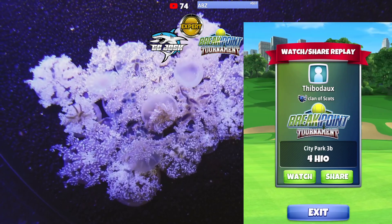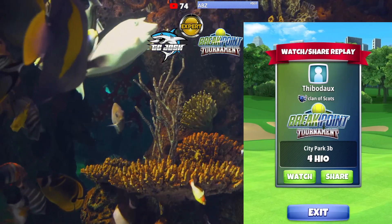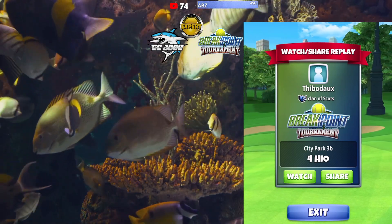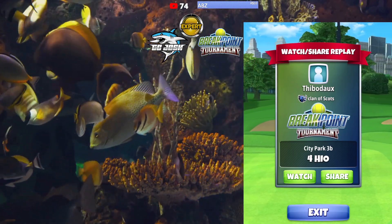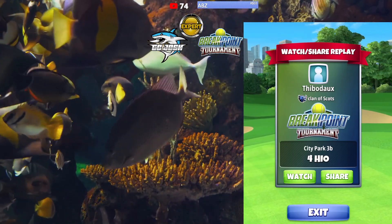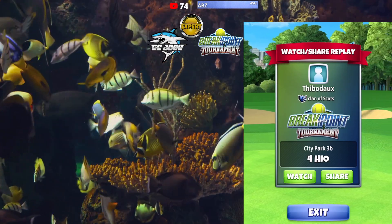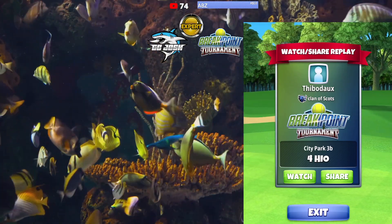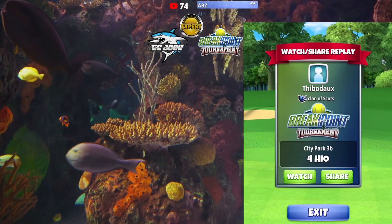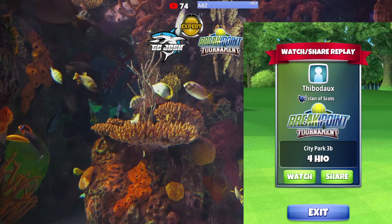The spin set is 0.8 backspin, 1 left spin. On the 0.8 backspin, I would favor 0.7 backspin over 0.9 backspin. Because if you add too much backspin, you're going to end up coming up just short of the cup. I'd rather be a little bit high of the cup, come in the top of the cup, because the ball kind of slopes down towards the hole. You'll be better off favoring 0.7 over 0.9. The spin set is 0.8 back, 1 left.